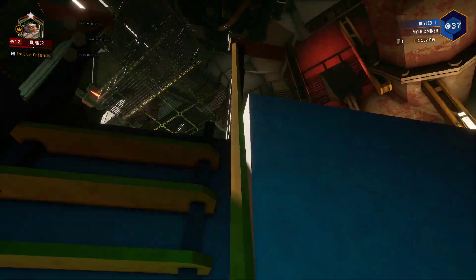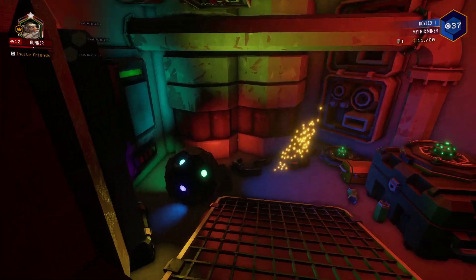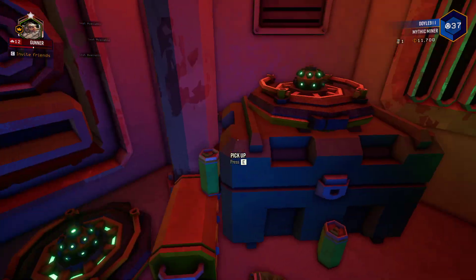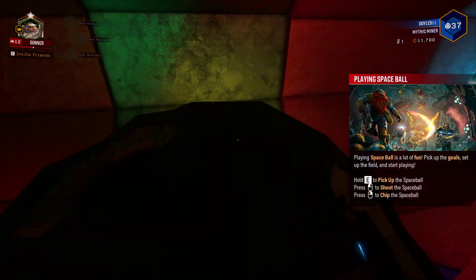First thing I did was jump down under the launch bay. When you come in here you turn to the left and you will see the Space Balls and both of the goals. When you pick it up it will tell you how to play Space Ball.